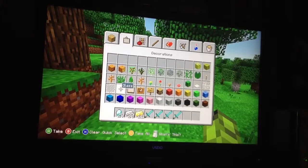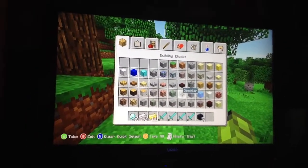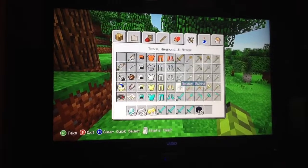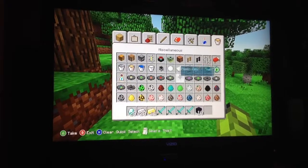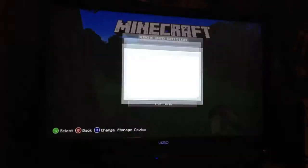And all stuff like that — like obsidian, stuff like that, like anything you want. You know, spawn eggs, anything like that, to mainly build a house and stuff.